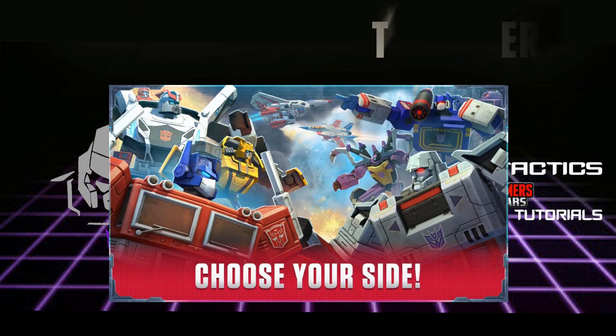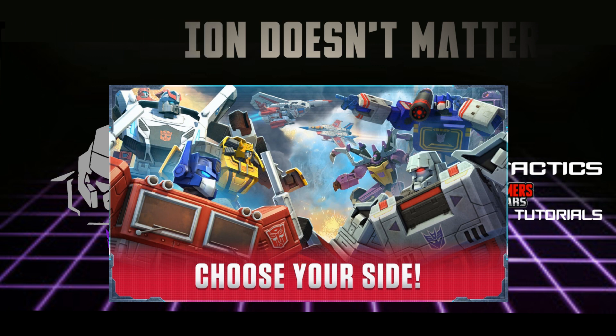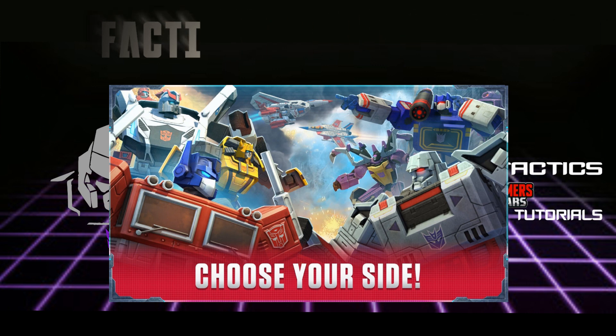Don't worry about your faction. With the inclusion of cross-factional alliances, being an Autobot player or a Decepticon player doesn't really matter anymore — you can play on the same team and still play with friends who are in a different faction. There's also really no difference between bots and cons; most Autobots and Decepticons have counterparts that do the exact same thing. There are a few bots with different abilities, like Ultra Magnus versus Galvatron. There are also faction-independent bots like Double Dealer, Snapdragon, Gnaw, and Impactor that are available to both faction players.